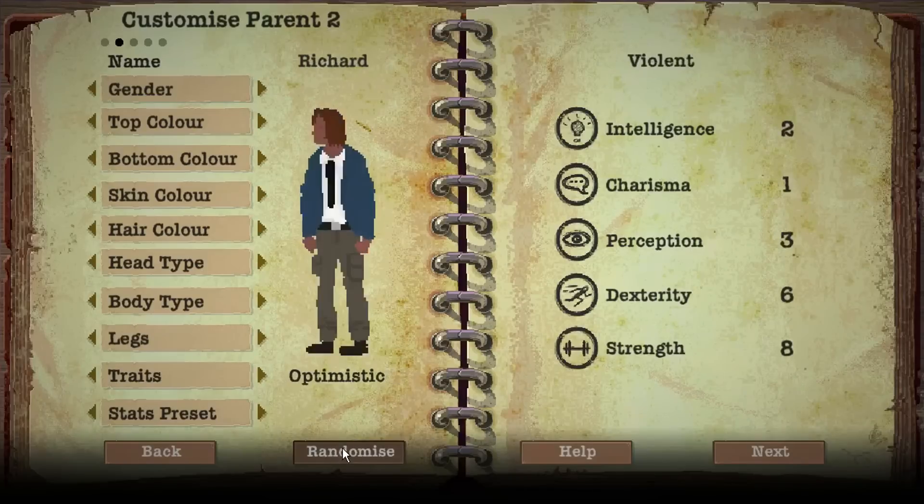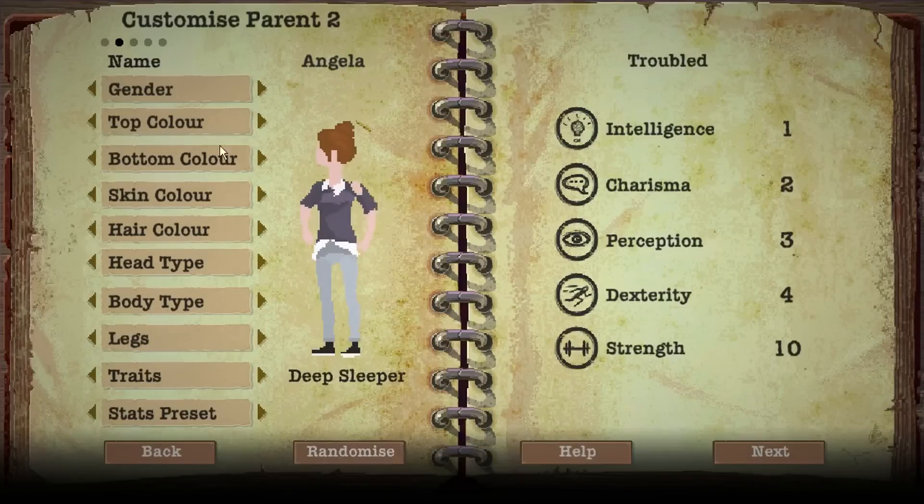Let's get a lady into the mix. Angela — that's fine, we're just going to keep all that. I'm going to make Angela's preset as violent, as I need someone who can completely fight anyone. There are NPCs in the world and I'm going to need that to just beat the living shit out of someone.